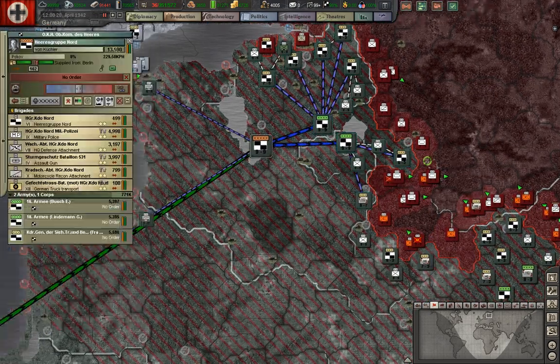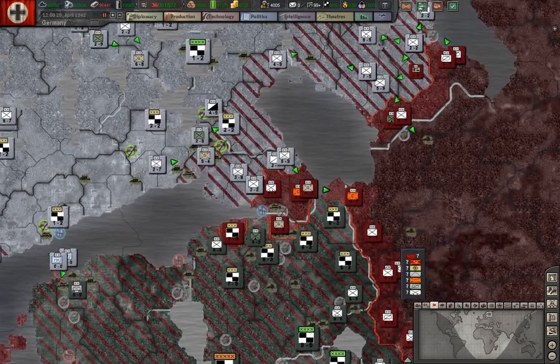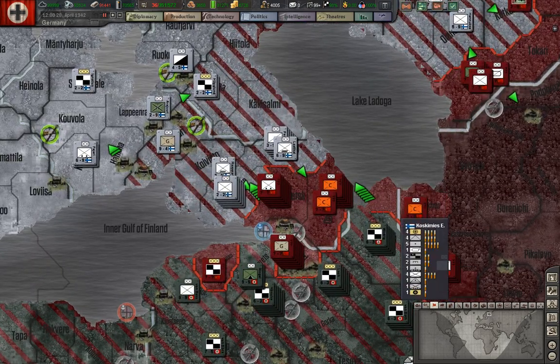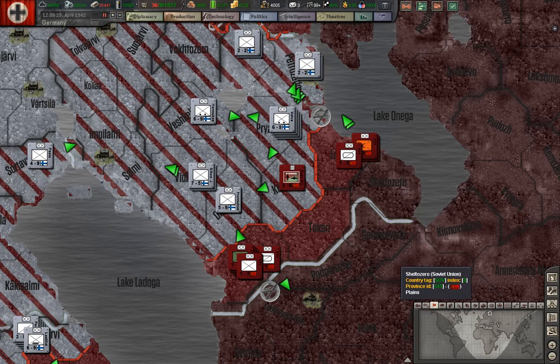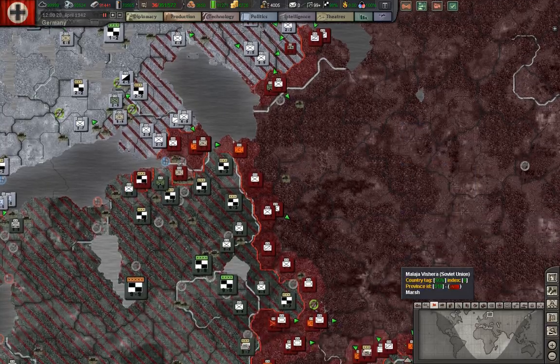There are some security units down here. The Finns historically also besieged Leningrad from the north — like here — and were defending this line, but actually something went wrong with the AI now and the Soviets are pushing them back.